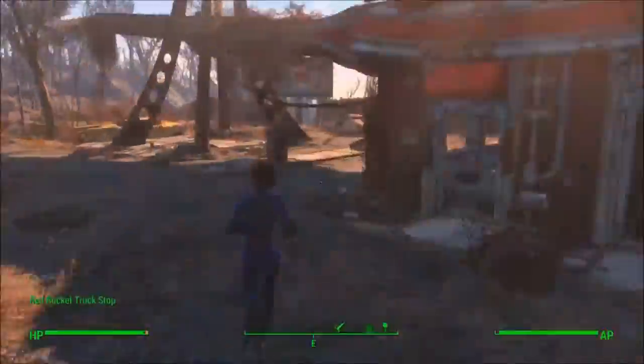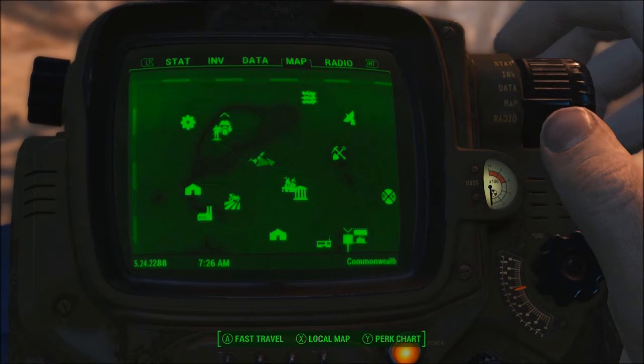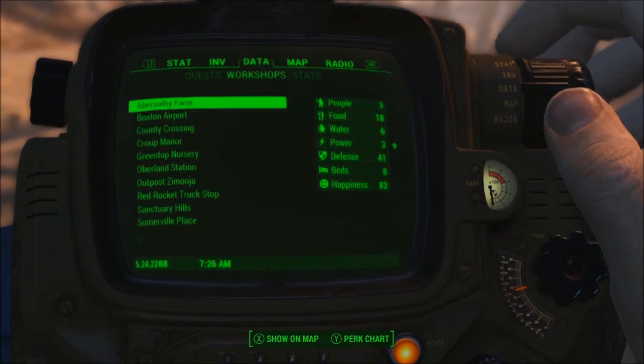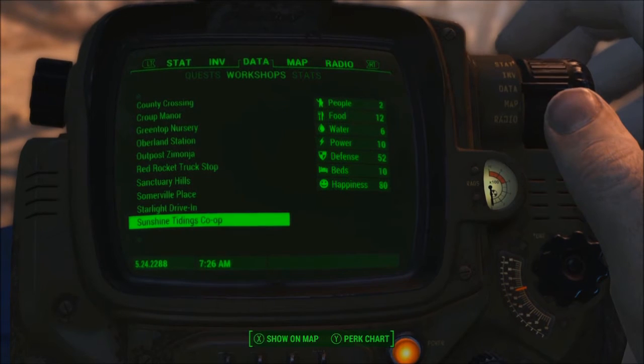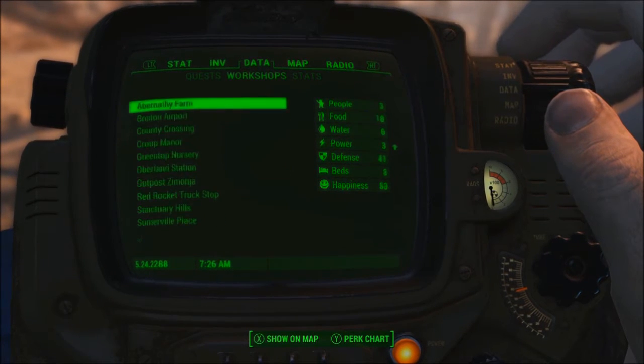I put some distance, making sure I have left not by fast traveling but by actually running. Now I go in and double check again to make sure the numbers are right — right number of beds, right number of defense, right number of water, power, and everything.